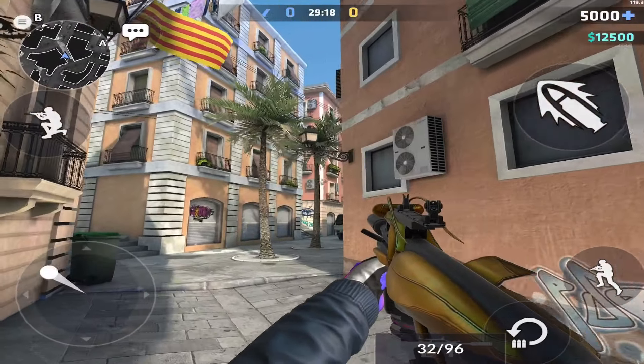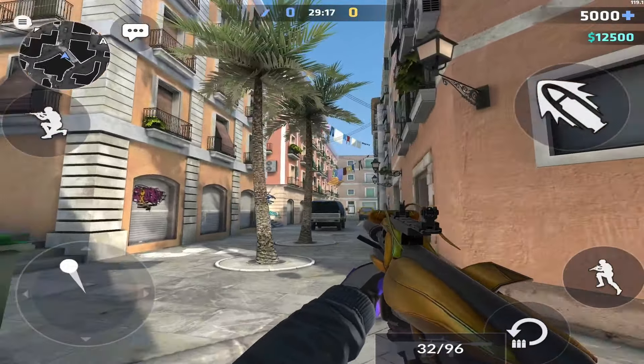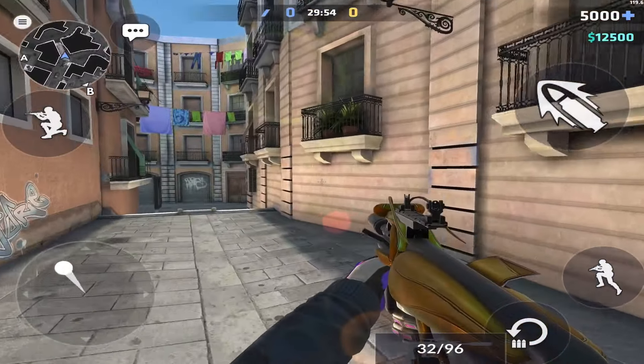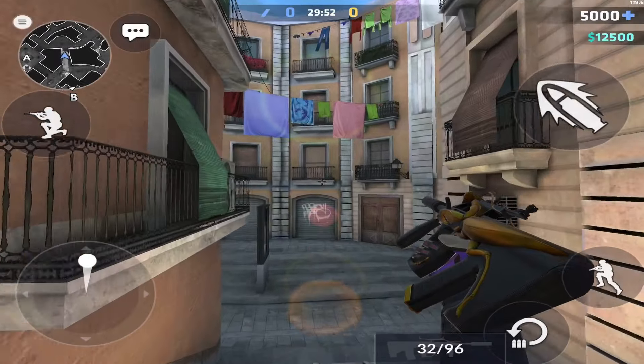Our next map is going to be Plaza. Plaza is like heaven for one-way smokes because these windows are everywhere on the map and can be used for one-way smokes. Just like with Grounded, if you want to find more one-way smokes I recommend going for it. For now I'll just be showing you one practical one I found on B-site.